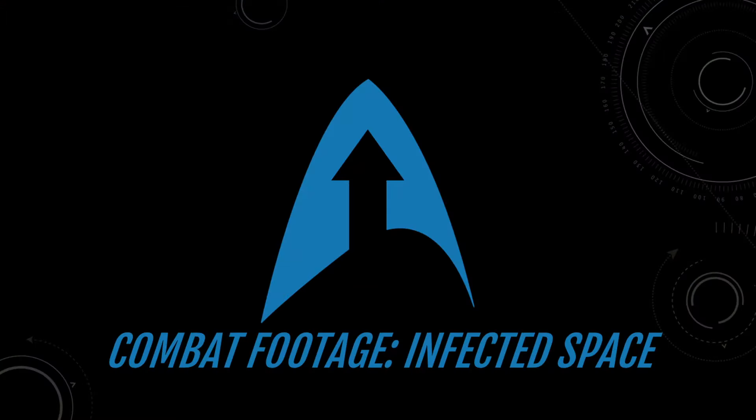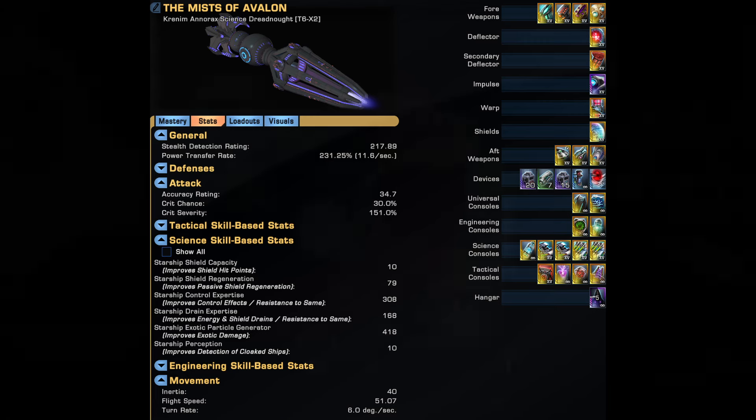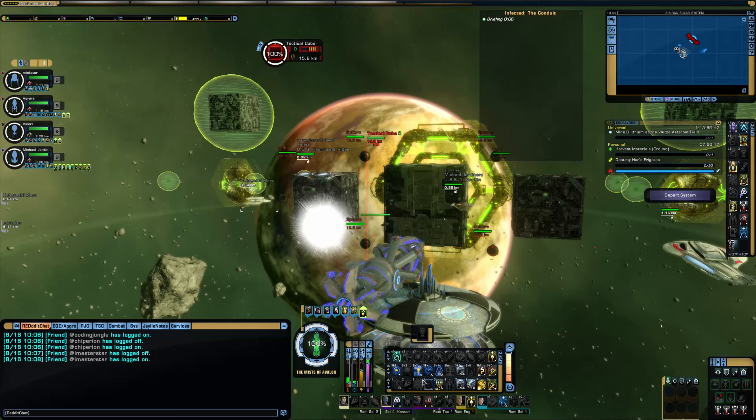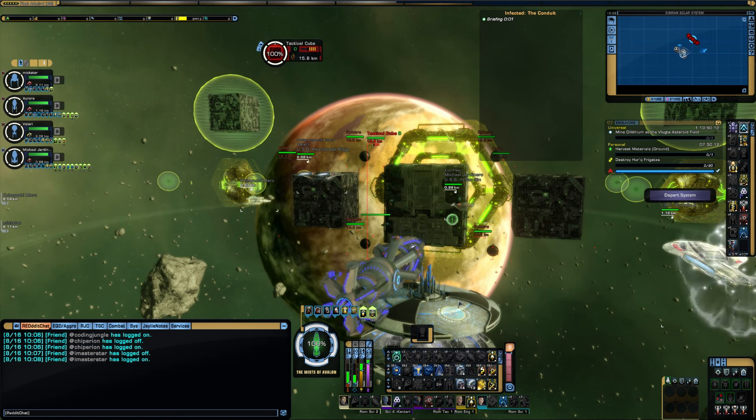Now combat footage will be shown to illustrate the principles discussed previously. The goal of this section is not to illustrate perfect piloting, but to provide an example of how to successfully complete the map with all objectives and without dying. Exotic builds are well suited to this map, though the highest end DPS chasers prefer Hive Onslaught instead due to higher enemy hit points and a concentration of enemies in the opening fight. Note that in this video, the previous version of this map with cubes instead of assimilators is shown, and a tactical cube at the end — for all practical purposes this was a cosmetic change only. If you are using restorative particle focusers, you will want to pre-charge them with heals before the mission begins.